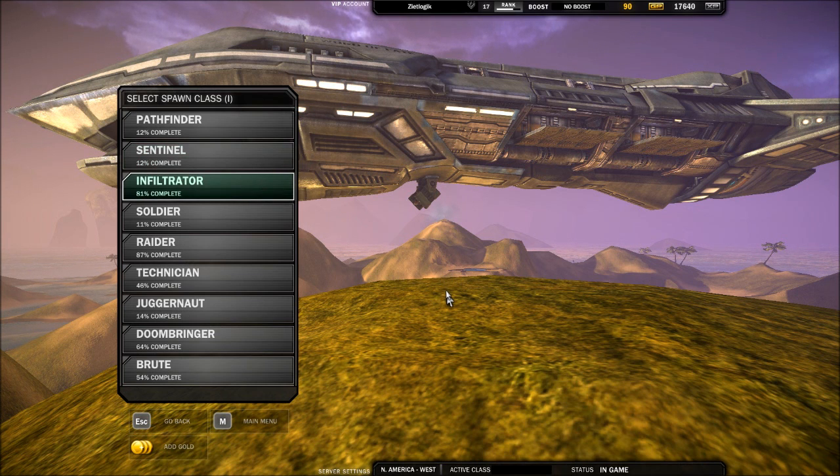Infiltrator — he is a cloaker. He gets into the enemy base and takes out the generator. He has grenades that do a ton of damage; they will rip a generator apart. He is very proficient at that, but decent in a fight as well, even though he is light and kind of easy to kill.